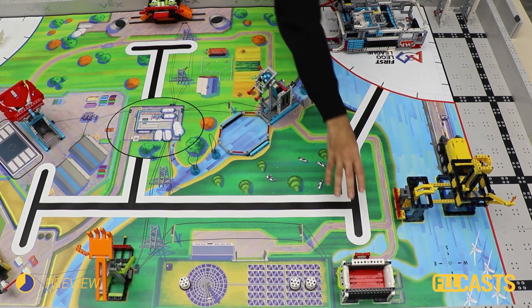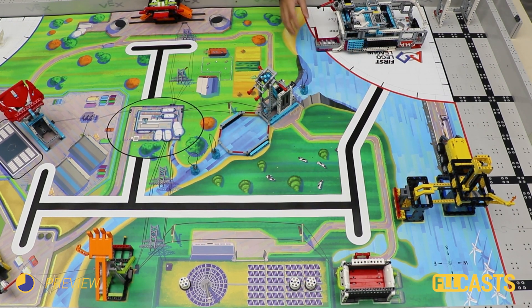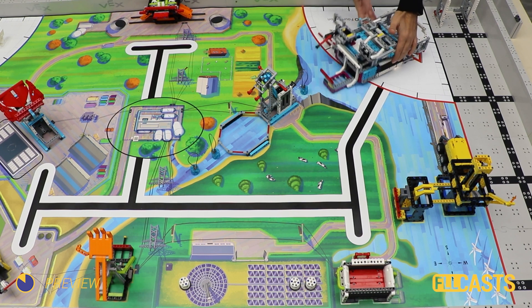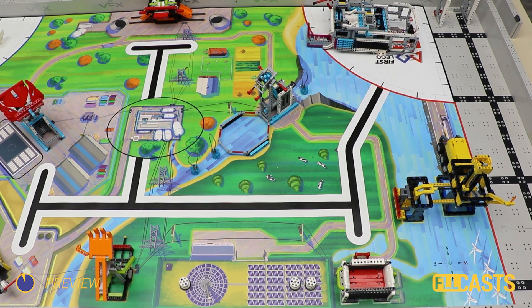So we have the Smart Grid, we have the Reservoir, we have the Energy Storage, we have the Power Plant, we have the Solar Farm. 5 missions in a row — we've seen it in the tutorial, now let's see a 10 out of 10.